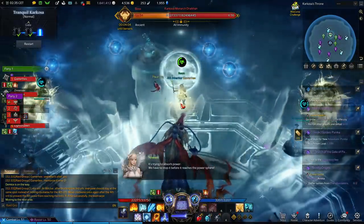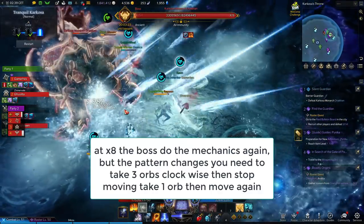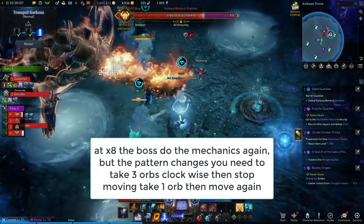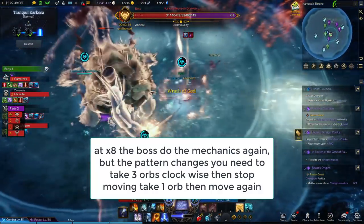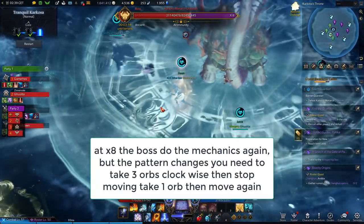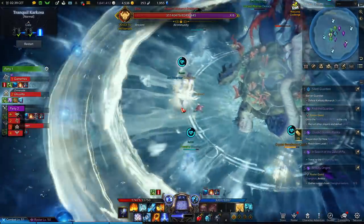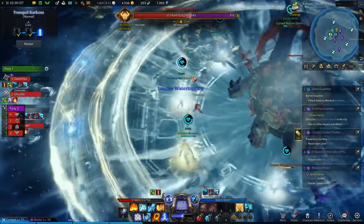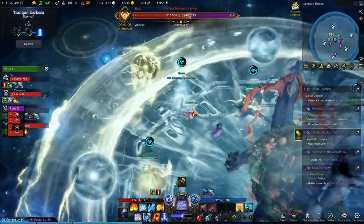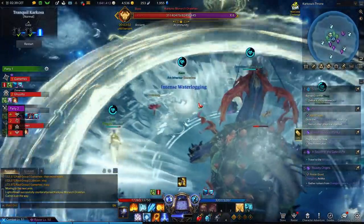At the x8 marker, the boss does the mechanics again but the pattern changes. You need to take three orbs clockwise, then stop moving to take one orb, then move again. For example: take the first orb, then the second white orb, then the third yellow orb, then stop to take the next white orb, then move again.